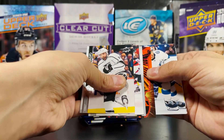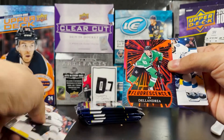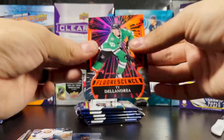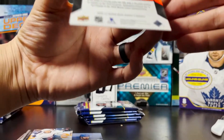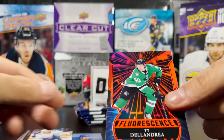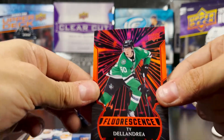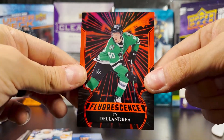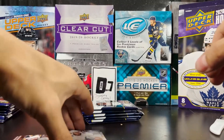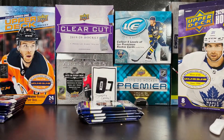We got a Fluorescence — Ty Dellandrea, Fluorescence Red. These are not numbered, the red ones are not numbered, but a nice rookie for the Dallas Stars from the Flint Firebirds. Fluorescence Ty Dellandrea.